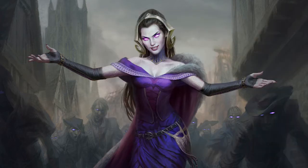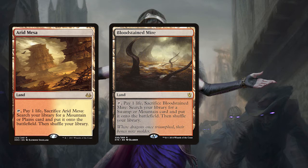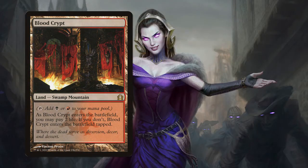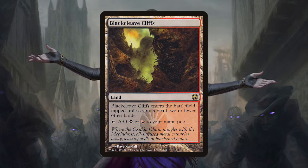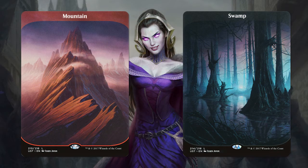This deck is looking to control the game and slowly gain value off of everything it casts, and thankfully it does that quite well — eventually you will really get to take over the game. The deck runs a fairly unsurprising land base: 1 Arid Mesa, 4 Bloodstained Mire, and 3 Marsh Flats handle the fetchlands; 3 Blood Crypts and 1 Sacred Foundry handle the shocklands; 3 Blackcleave Cliffs give you some quick dual lands when needed; and finally 2 Mountains and 2 Swamps finish it up for a total of 19 lands.